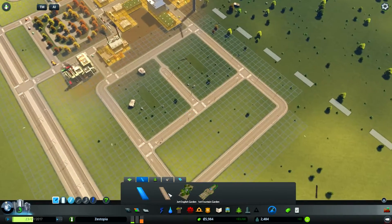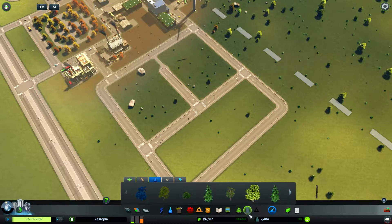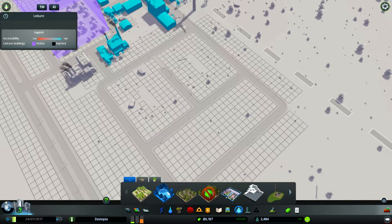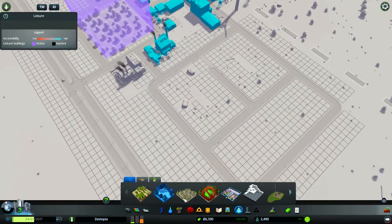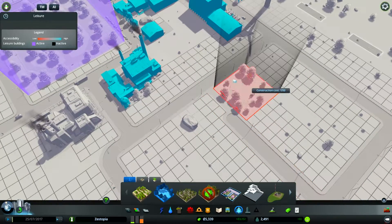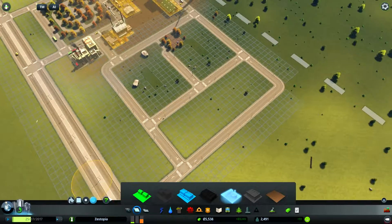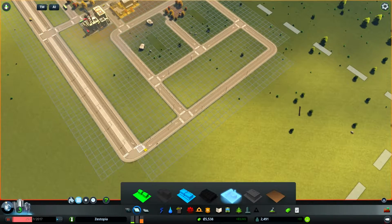What else does the industrial zone need? I'd like to create a park as well, just to make sure we're doing what we can to alleviate some of the polluted areas — so it's not a wasteland really. That's a huge park isn't it — let's try something a bit smaller. Let's put it there, then pause.